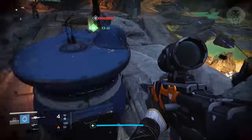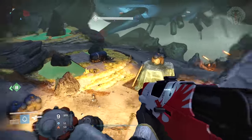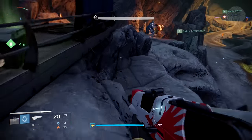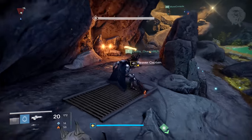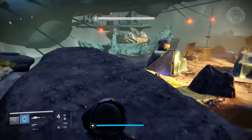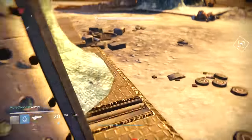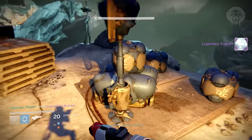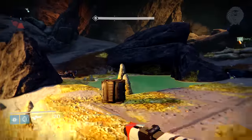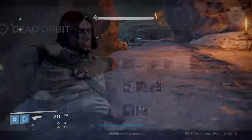Another thing to do while grinding strikes is to always pop glimmer boosters — make sure you have one active for the race of enemy you're killing. That means Black Wax Idols, Blue Polyphage, Resupply Codes, and Ether Seeds. Also use ghost shells that give you extra glimmer for enemies you kill, like the Taken Shell which gives extra glimmer for Taken — that's a really good shell. If you can do a Taken strike with that shell active, it's a massive boost to your glimmer income.